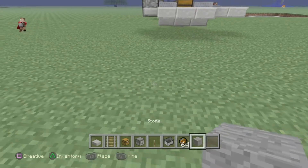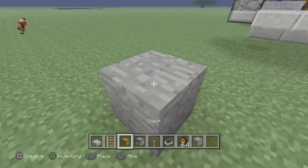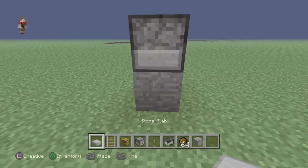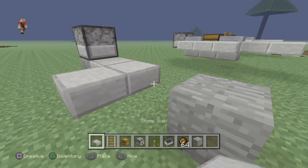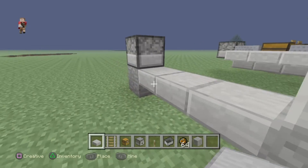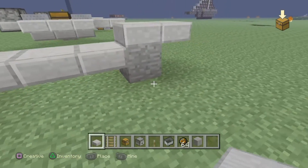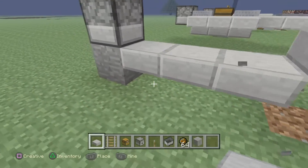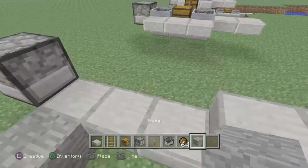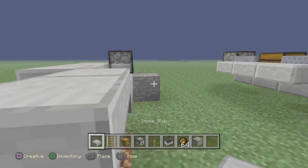I do use the stone block a lot. You space it out by three — actually four, no, three. Oh, you're worried about falling? If you fall in, you can't get back in the boat — it floats underneath. But you could actually use this to your advantage because there'd be an air pocket right there.